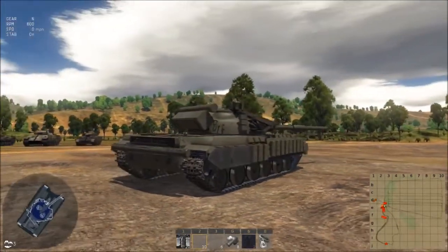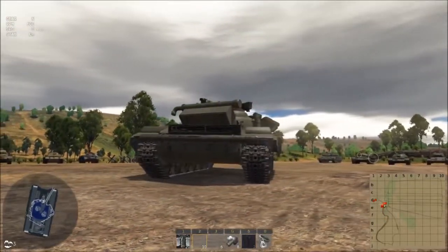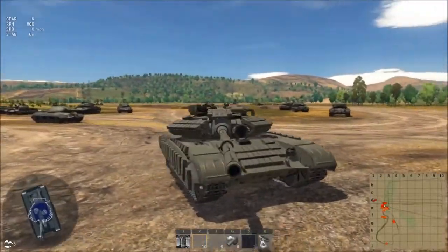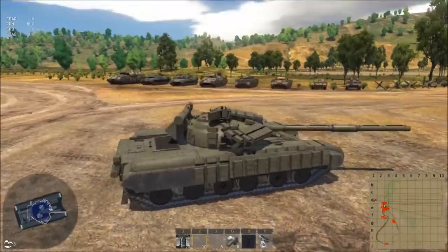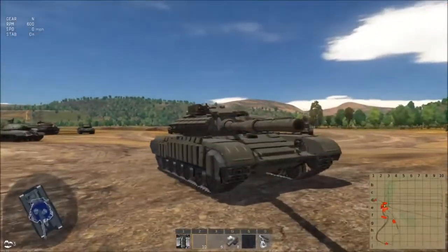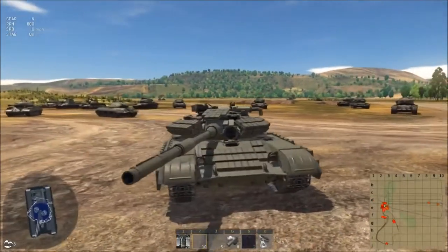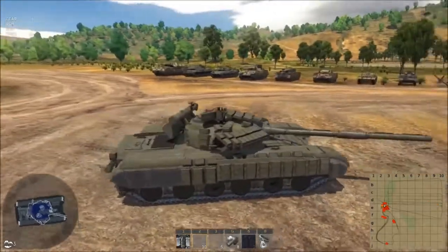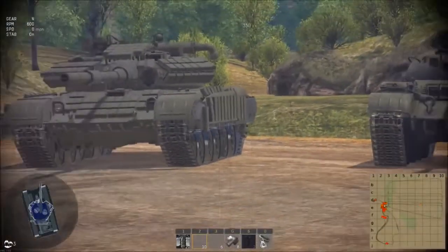If you look, you can sort of see the gaps around the armour where the ERA sits, and you can see it's around the weak points of the tank. It doesn't completely cover the tank, but it sits on some of the weaker spots generally. Although there is none on the lower glacis, which is one of the weakest points. The upper part of this tank has something like 600mm of armour, which is a fair whack.